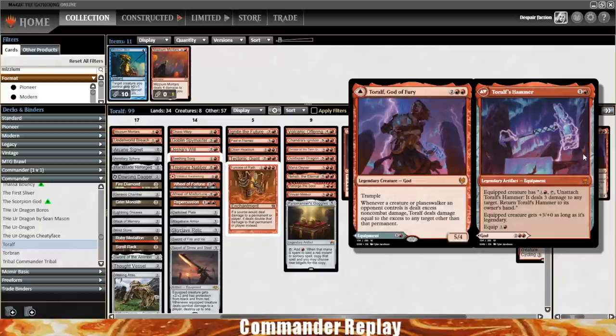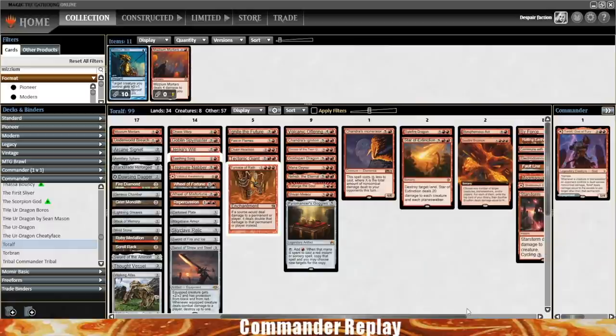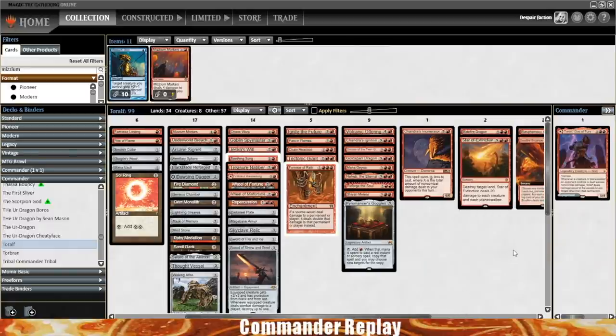T'Rolfe has been incredibly impressive — it just takes so little to do so much. One burn spell and things get wild. That's pretty much the game. I did change the decklist before this game: made it more all-in combo, dropped the creature count from about 15 to 8. It's very similar to a lot of Neheb decks — all-in combo, do the thing, win the game, hope no one interacts. I'm sure there are ways to tinker with it to make it more well-balanced, but I'll leave that up to you guys.